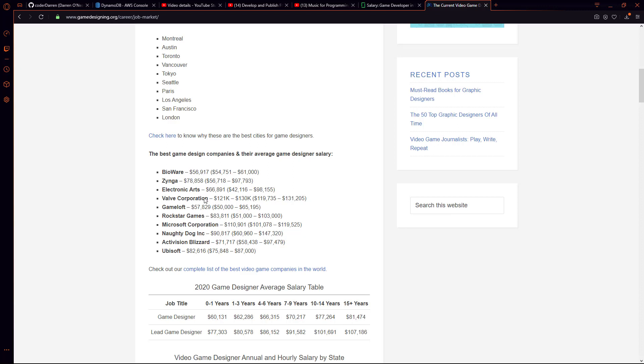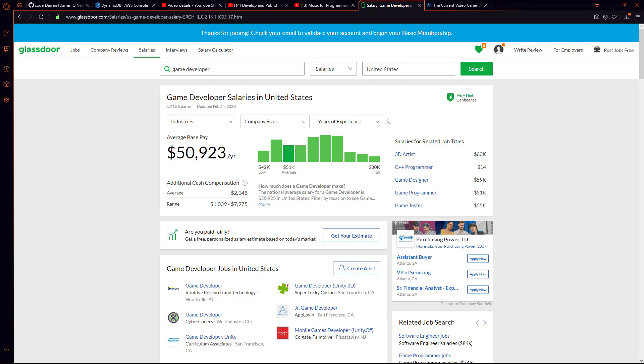A lot of these top companies are actually paying much more than that average, and you can get well into the six-figure range. That might be in higher cost-of-living states like California or New York, but it's still very easy to get into six figures as a game developer. This is definitely a good time to start learning these skills. When you become really good at game development, you become really good at software in general, because it requires both creativity and technical expertise — and those skills translate across software as a whole.